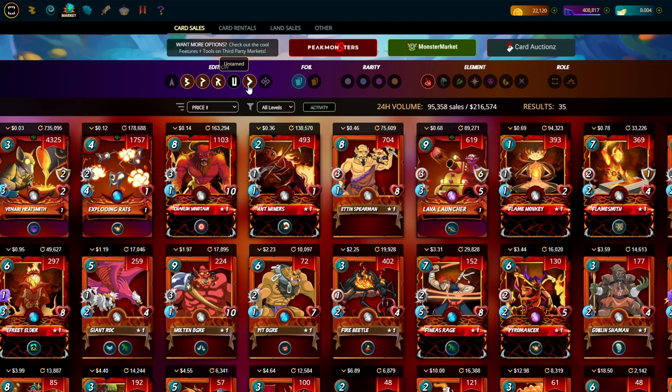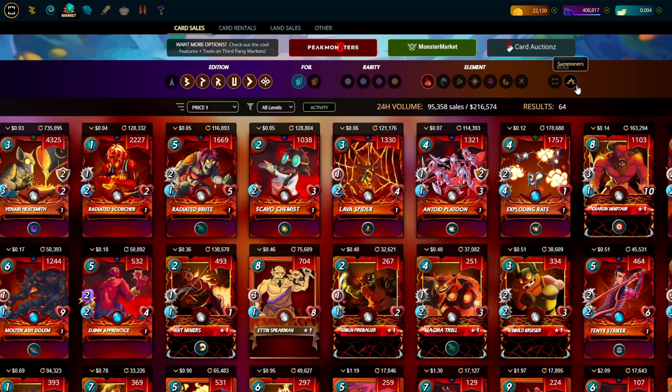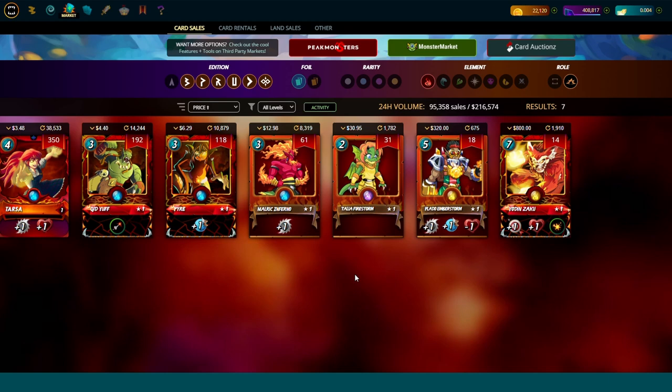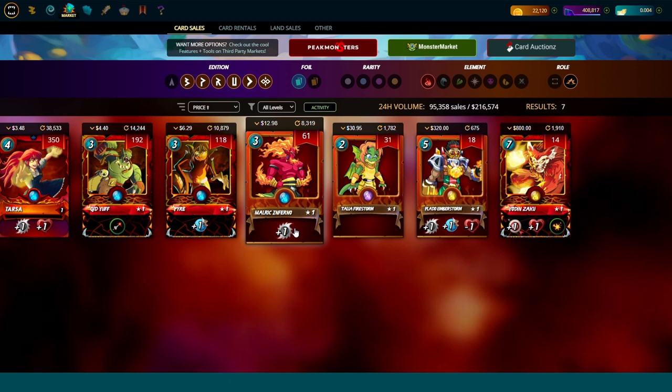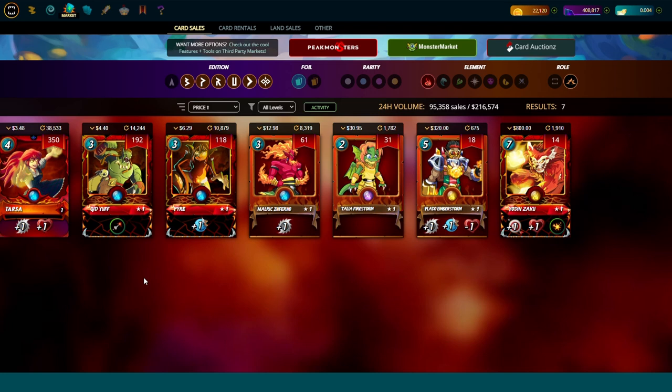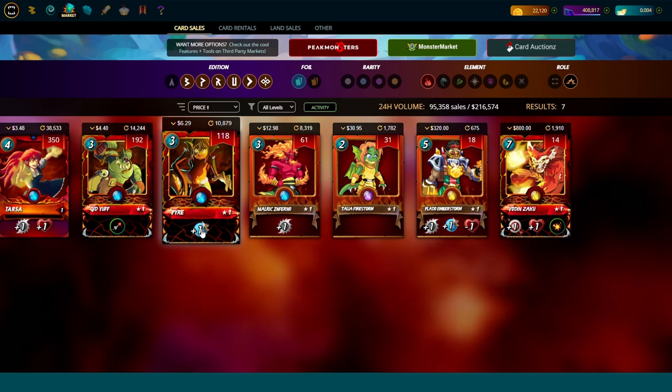We're going to start with fire summoners, which is the logical place to start. When you look at fire summoners you can straight away see it's still built to be a melee deck, with the one exception of Yodin. Yodin will transform a fire deck into a highly explosive archer deck, but apart from Yodin, Beta is melee damage, Chaos Legion is melee damage, Dice is pierce but works best with melee, and Pyree is speed.